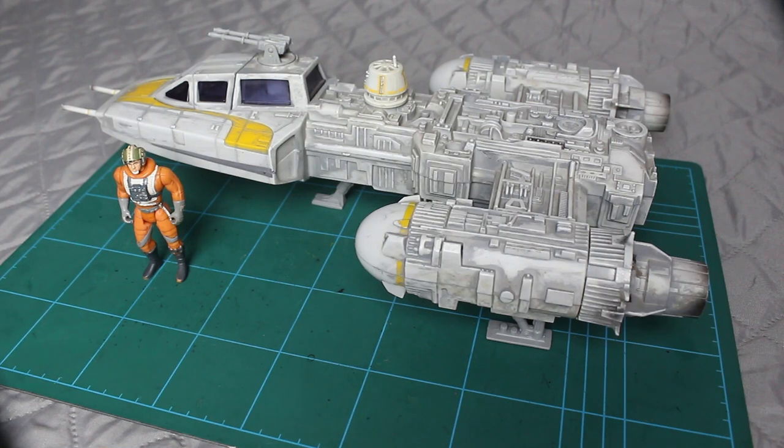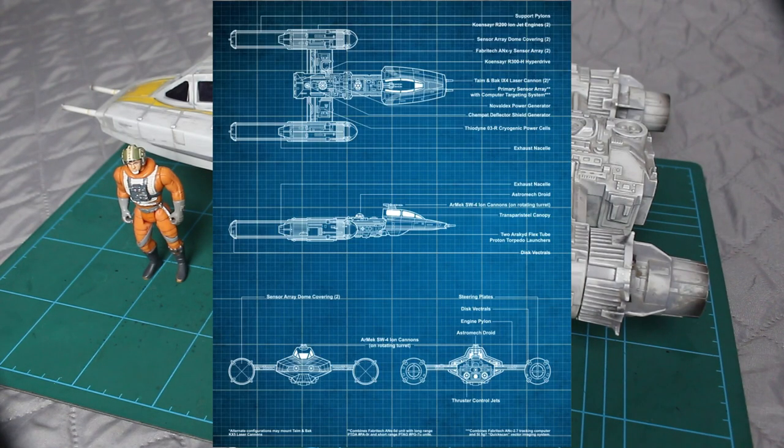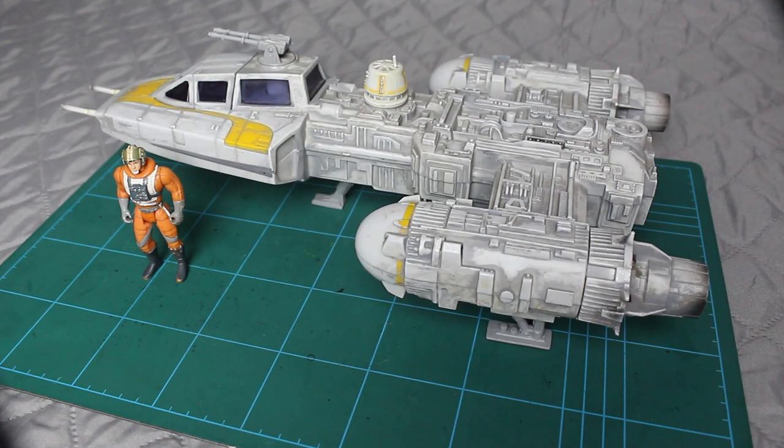You saw the Y-wings used in the Clone Wars — they were used extensively for dogfights and for bombing runs against capital ships and ground targets, because they are heavily shielded, which makes them great for bombing runs. The Y-wings are often overshadowed by newer models such as X-wings and A-wings, with A-wings being the faster and more manoeuvrable of the three. But the Y-wing's historical importance is quite remarkable — it has reliably served multiple generations of pilots and is just an overall excellent vehicle.